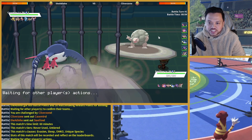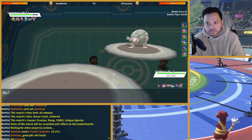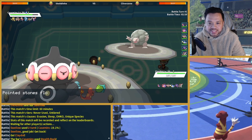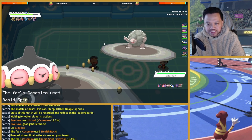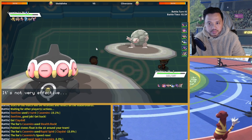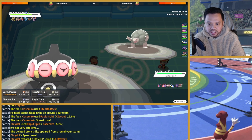I'm just gonna use Stealth Rock, getting Claydol in, and I think we're just going to trade Stealth Rock since I can always Rapid Spin later. I still have to get used to those Mean Eyes — actually, I'll Rapid Spin here first. He's faster than me. I'm actually gonna Rapid Spin again because I can knock him out with Earth Power since now I'm faster.